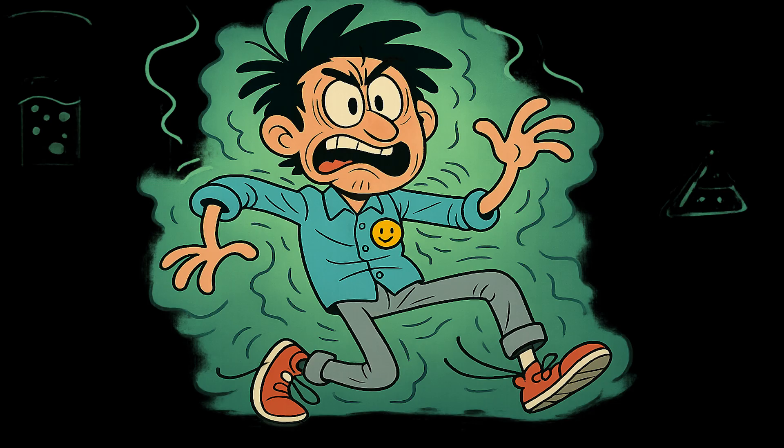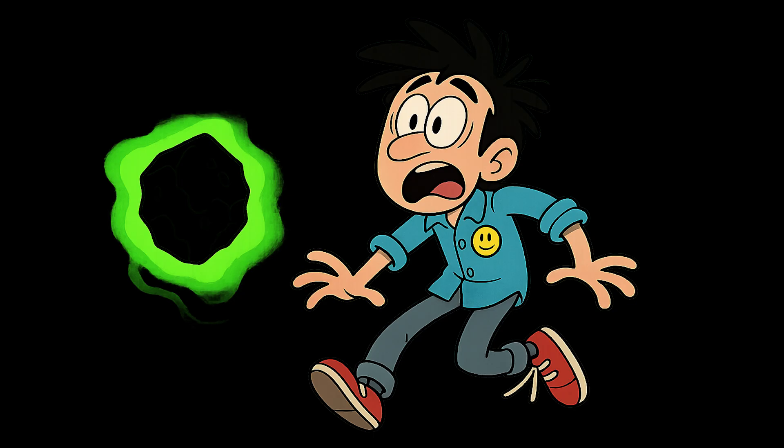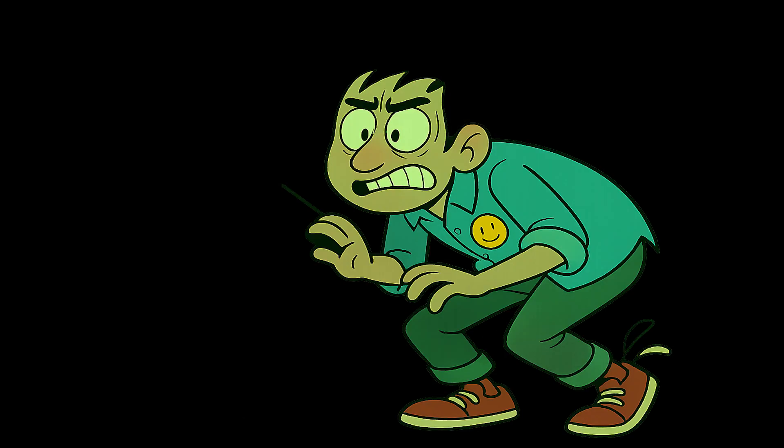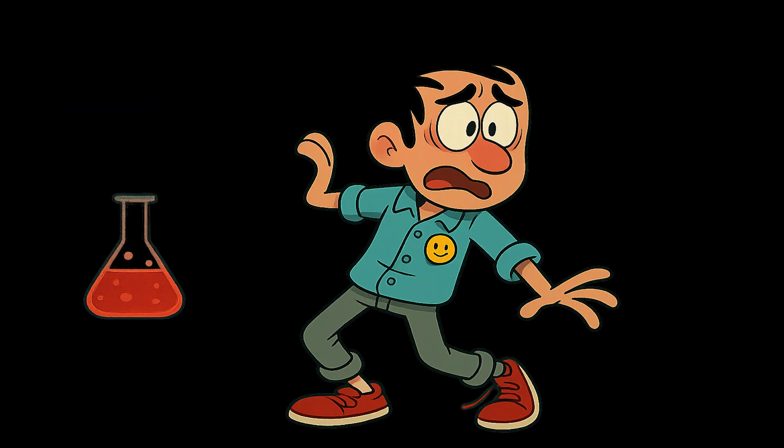Uranium arrives and immediately sucks all the attention. Its green glow spreads across the entire lab. You hear Geiger counters clicking faster than your thoughts. Then plutonium enters and the beaker darkens. Everything slows down like the air itself is scared.